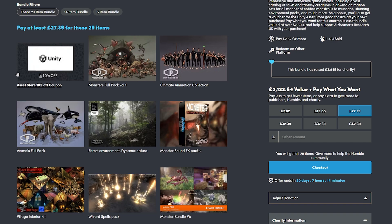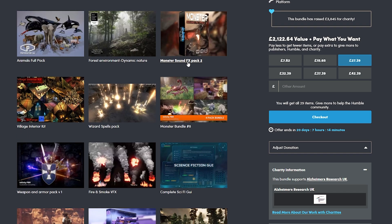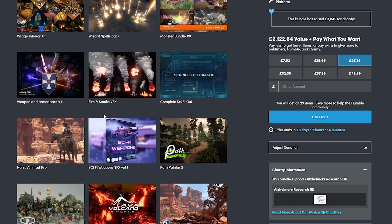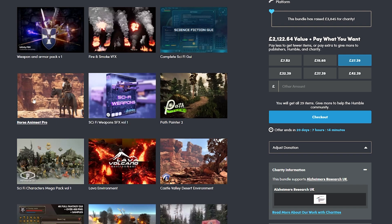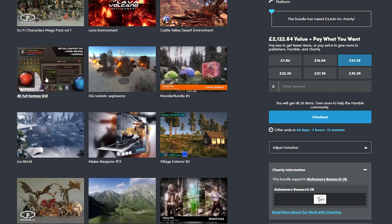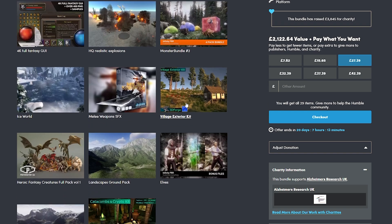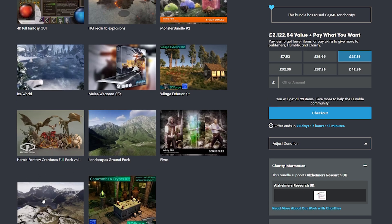The bundle includes a 10% off coupon for the store, the Monsters Full Pack Volume 1, Ultimate Animation Collection, Animals Full Pack, The Forest Dynamic Nature, Monster Sounds and FX Pack, Village Interiors, Wizard Spell Pack, Monster Bundle, Weapons and Armor Pack, Smoke and Fire, Complete Sci-Fi UI, Horse Anime Set Pro, Sci-Fi Weapons Volume 1, Path Painter, Sci-Fi Characters, Lava Environment, Castle Valley Desert, 4K Full Fantasy GUI, HD Explosions, Monster Bundle 2, Ice World, Melee Weapon Sound Effects, Village Exteriors, Heroic Fantasy Creatures, Landscape Ground Pack, Elves, Landscape Grounds, and Catacombs Crypts Interiors Kit.